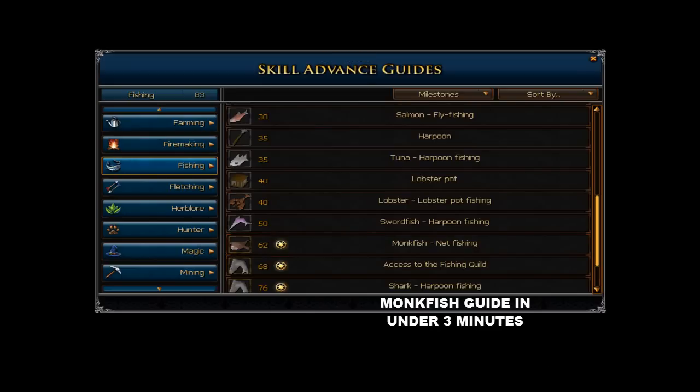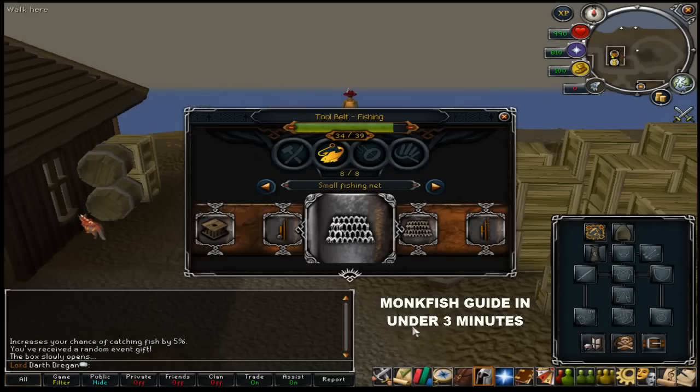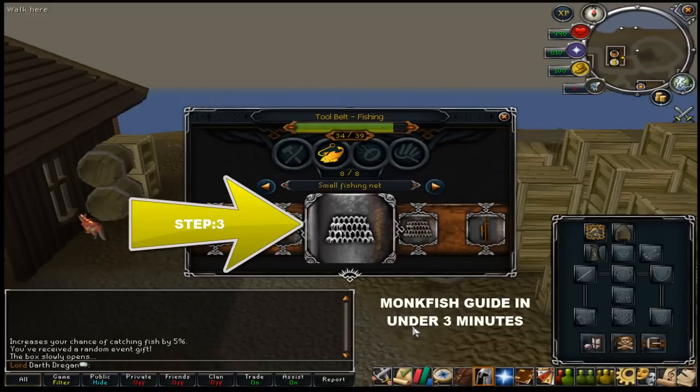Step 3: you need one of these — a small fishing net. Without this, you cannot catch Monkfish, it's quite impossible. However, if you put it in the tool belt, you'll never forget a small fishing net again. Great update in my opinion.